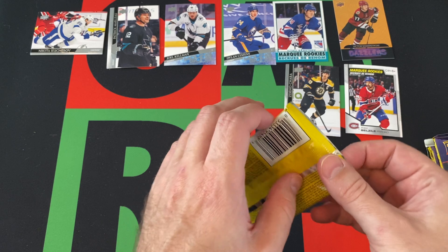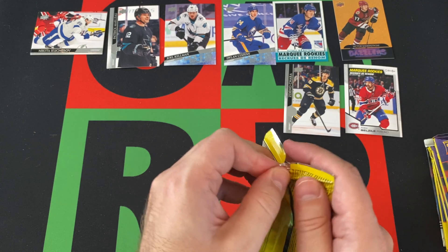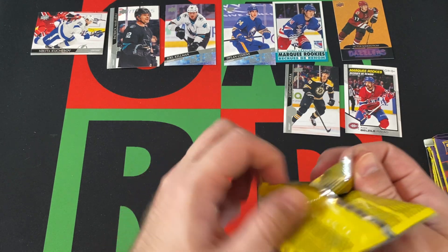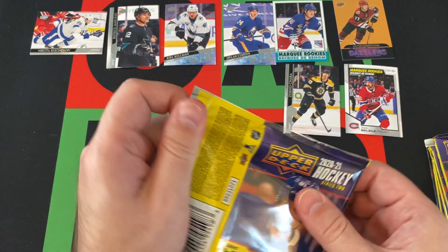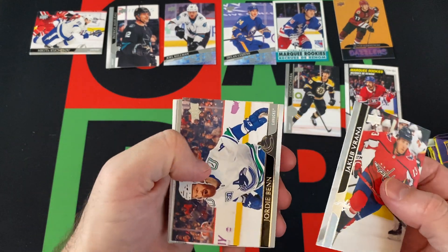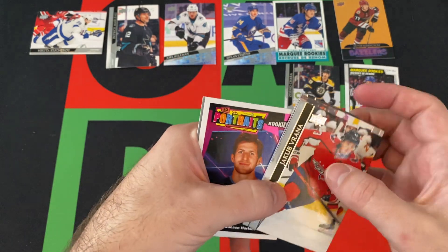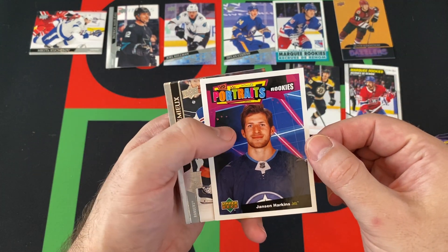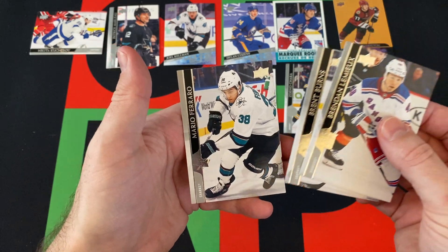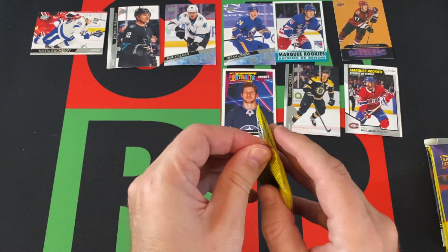No Young Gun again. I'm not sure how many Young Guns you should get in this — maybe three, or maybe you just get two and we already got our two. Yakupov, Jody Benn, Calvin DeHaan, Seth Jones — got a portrait rookie as well. Johnson Harkins, Brendan Lemieux, Brent Burns, and Mario Ferraro round things out. Another rookie but no Young Gun.